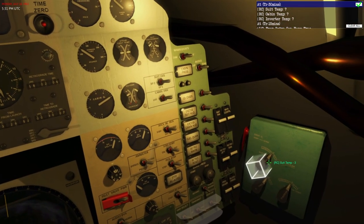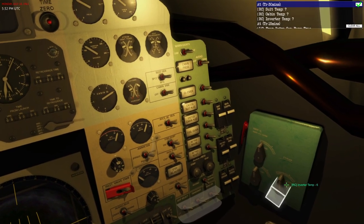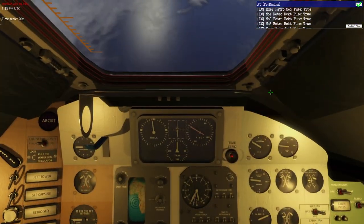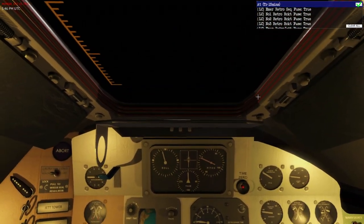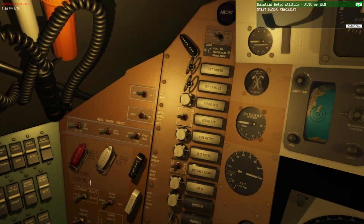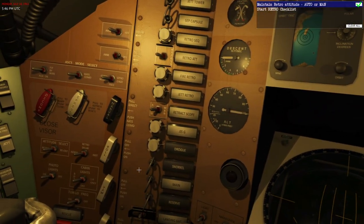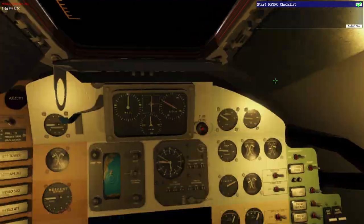Suit temp 7, so that means fans full on, or as cold as possible. Inverter temp 7. Then we wait to T-15 minutes. I really like the map, the little globe - very important. We are at T-15. Get the emergency retro fuse things in. Maintain retro attitude auto or manual - we should be in auto. Hopefully it knows which attitude it's supposed to be in. It says attitude select retro. Start retro checklist.